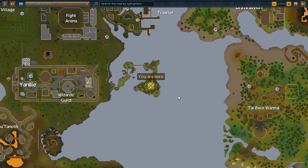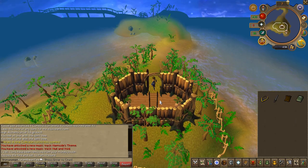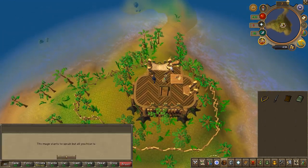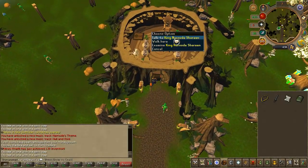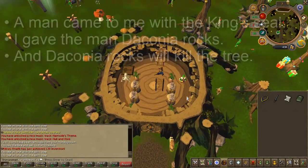Now you'll need to speak to Hesomir, east of Yanille. The closest transport is the CLS fairy code, or if you don't have it unlocked, you can teleport from the Yanille lodestone and just run. Once you've spoken to Hesomir, head back to the king. You'll now need to translate — select the chat options shown on screen when you see them.